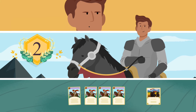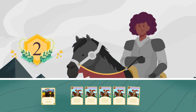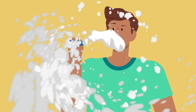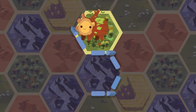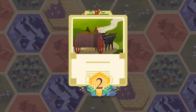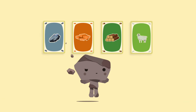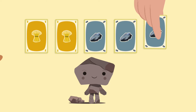That is, until someone else gets more knights, in which case they take the card from you and the victory points that go with it. Cheer up! If you're the first to build a road five pieces long, you get the longest road card. But it can be taken away as well if someone builds a longer road. If you don't have the resources you want, you can trade with your fellow players or the bank.